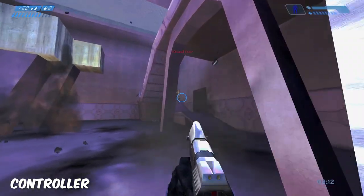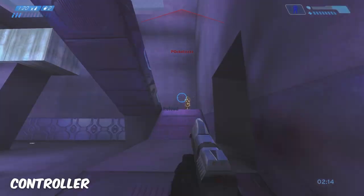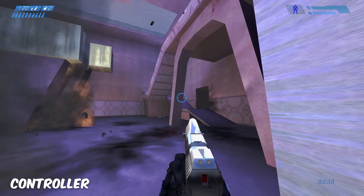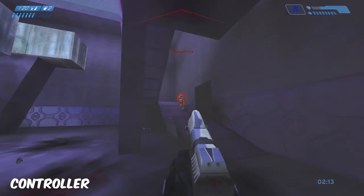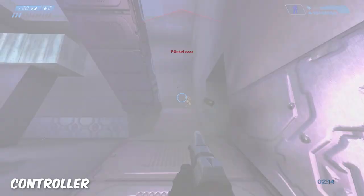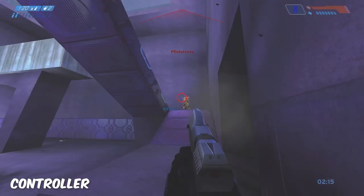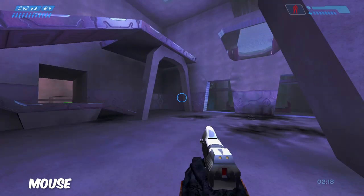Back on controller again — you can notice how when he starts to strafe right, especially in the slow-mo, my aim just pulls with him because the aim assist is pulling with them. Whereas if I was on mouse it wouldn't pull — I would have to move my hand in that direction. Obviously the shots don't register in this clip.